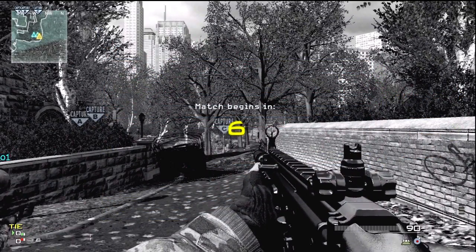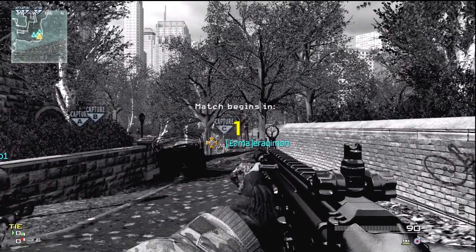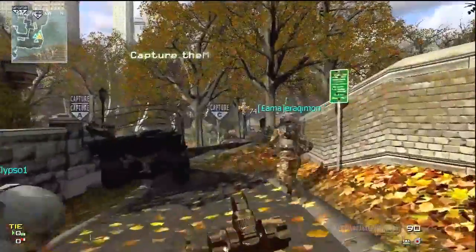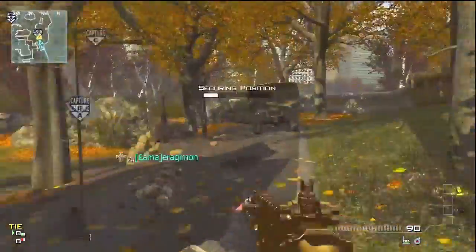I'm gonna show you how to lock on to a tree next to the B flag, and then the javelin will come down. I only got a double kill this one — I'll ruin it right now and let you know — but I'm only playing 6v6. If I was playing Ground War you could probably get quads a lot easier.